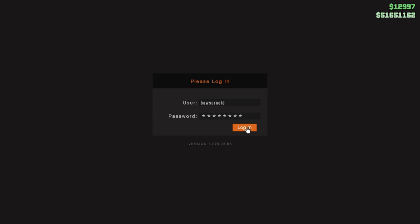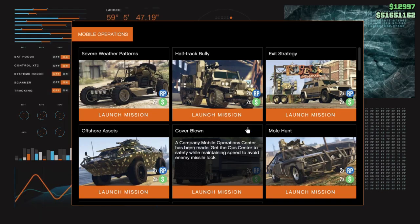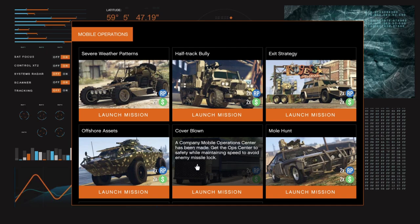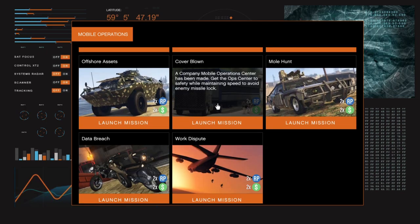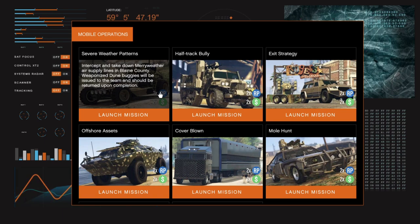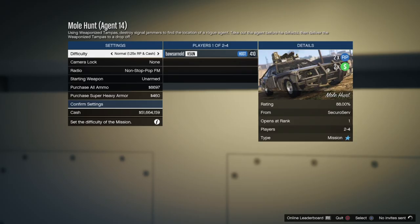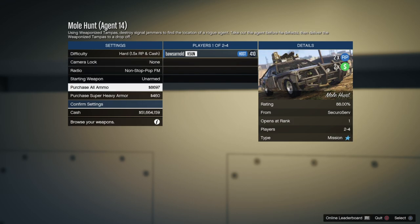To launch the MOC missions you need a MOC — a mobile operation center. It can also be accessed via PC depending on the renovations you have. You will see it on the map. On that screen you will have 8 missions available. Each one uses a separate special vehicle.